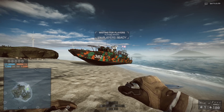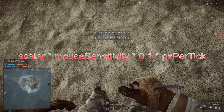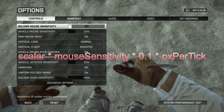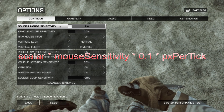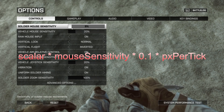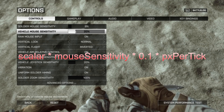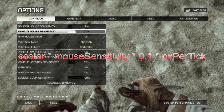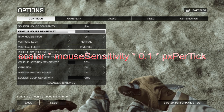To understand why that works, let's look at the formula for how mouse sensitivity works. We'll break this down variable by variable, leaving scalar for last. For vehicles and soldiers, sensitivity is scaled differently. For soldiers, it ends up being something like 0.091 — about 9% — maybe on a scale of 0 to 1. For vehicles, it's actually 0.61, so they've applied some sort of multiplier. And 0.1 in the next spot is kind of self-explanatory.